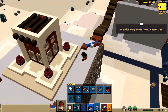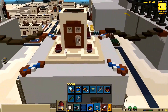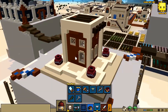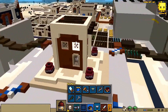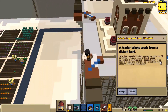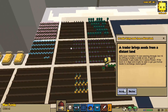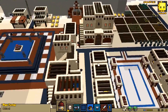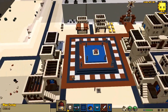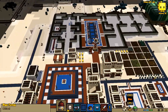A trader brings seeds. You can see that this Raya shadow is missing a window for some reason — not sure if it's just this one I built or if it's the template. The trader has acorns and turnip seeds — I believe we already have turnips. No thank you, you have nothing of value to give me, so I have no interest in trading with you.